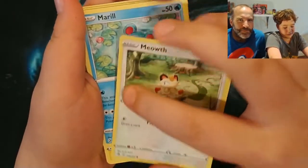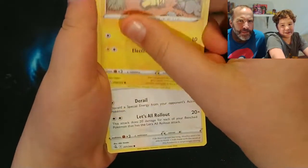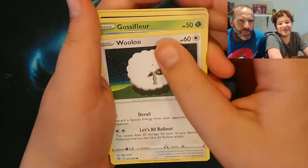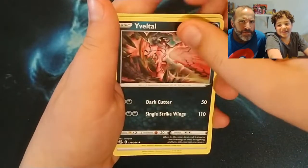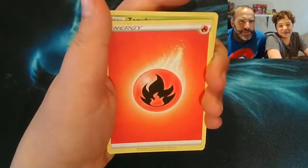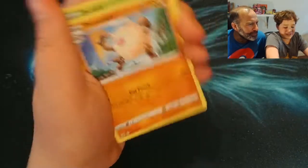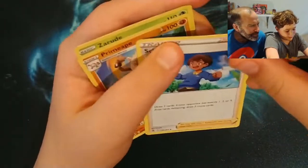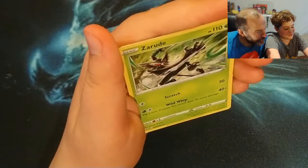Opening this pack fast: Meowth, Marill, Hypno, Hypno again, Glaceon, Koraidon, Velta, Eevee, energy. Schoolboy? That's weird. Primeape, Primeape, Incineroar — that actually wasn't the rare, that's a good one. Let's not even look at the code card — okay, don't look at the code card, we're gonna be surprised.